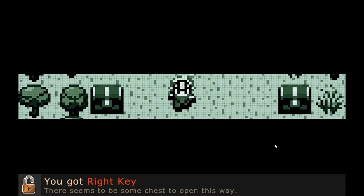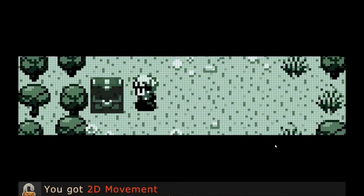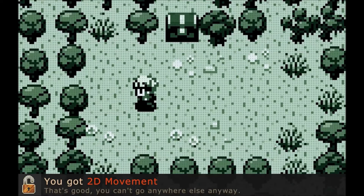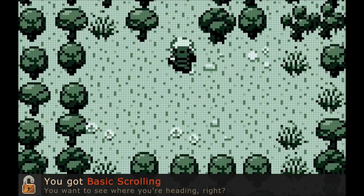You got a right key. There seems to be some chests to open this way, so I'm guessing the right key goes for the right chest. Bingo, I was correct. You got a left key. I like side-scrolling games. Alright, so we got 2D movement. That's good. I couldn't read that. You got basic scrolling. You want to see where you're headed, right?